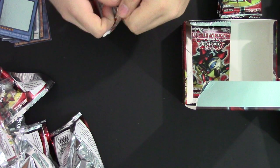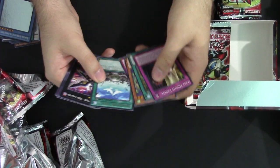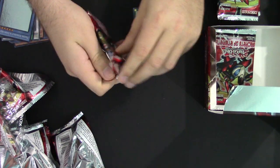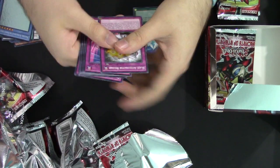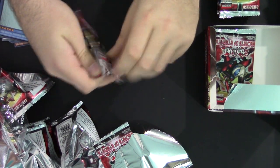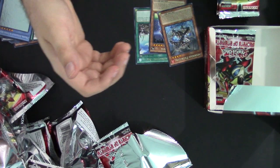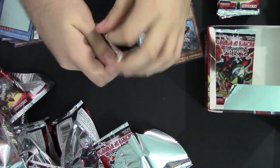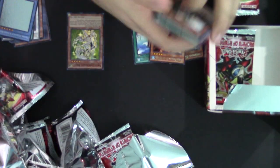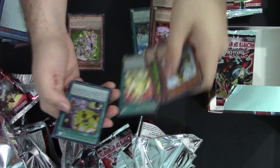Alright let's get right into it. Red Raptor Nest. Dragon Houser. Another Infernoid, another Infernoid. Dance Princess and another Satellar Knight Regal. A Necro Cycle, and we got a Nef Shadal Fusion, which is the new Shadal Fusion card.